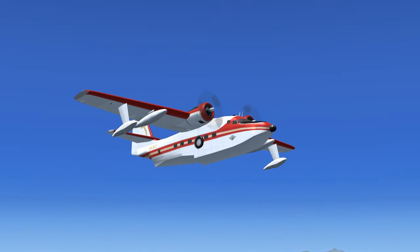Albuquerque Center, this is Albatross 43 Gulf Tango. 43 Gulf Tango is on course to Kilo Golf Echo Uniform at flight level 10,500. Squawk 1200.